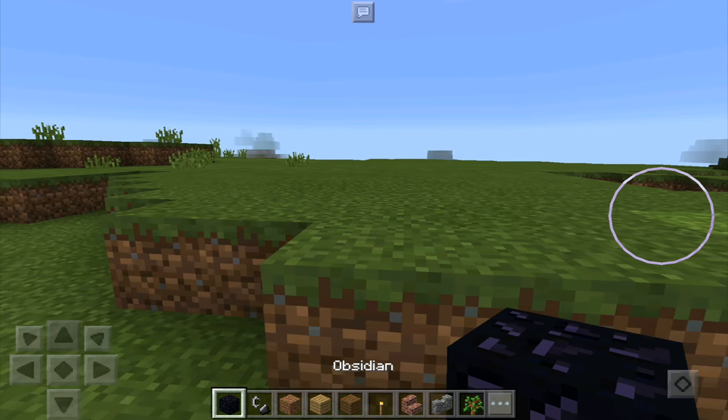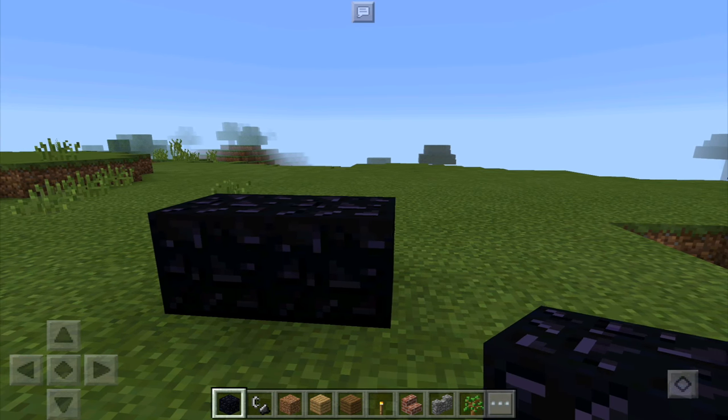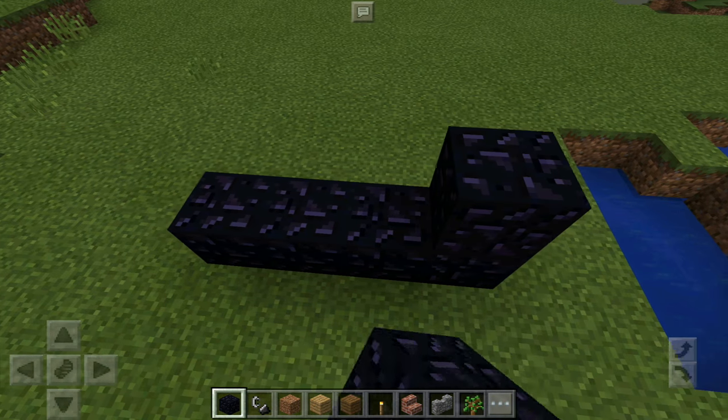We're going to actually go to the Nether now. We're going to have to place our flint and steel and build a portal — we need to place a 5×4 row of obsidian at minimum.